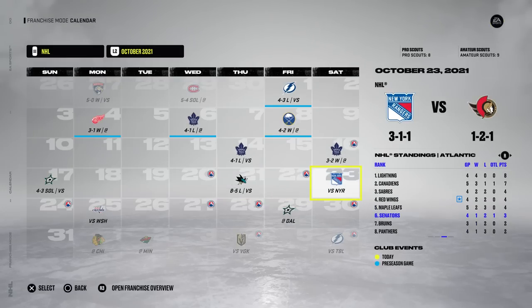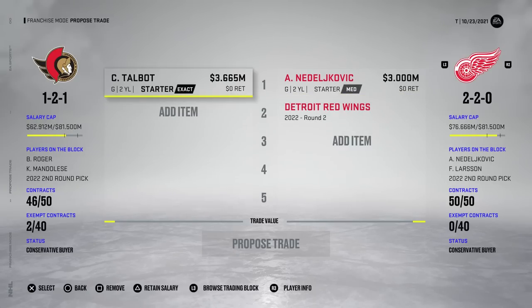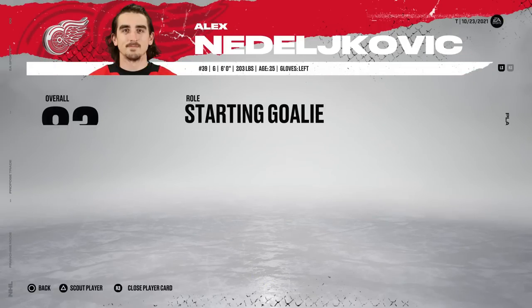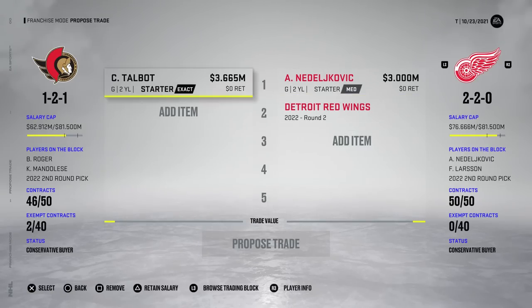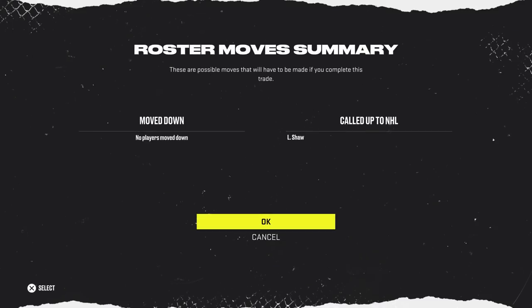Okay, that's a big one. Ned is on the block. He's making 3 mil, which is 600k less than Talbot. He is gonna be an overall drop-off by three, but we are gonna try to get a second round pick back as well, which we might be able to use for a future goalie trade. Let's try and propose that — it will go through, so let's proceed.